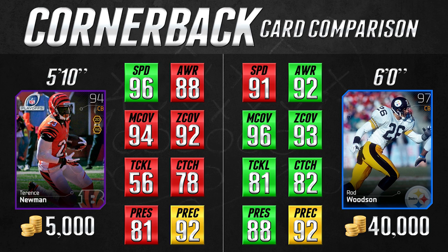The other thing majorly in favor of the Rod Woodson card is the tackling statistic — 81 from Rod Woodson versus only 56 from Terrence Newman. At first glance, I can see why people think that's a huge advantage for Rod Woodson. But my personal opinion is that if your cornerbacks are the players you're relying on to make tackles, you're doing it wrong. You need your defensive line, your linebackers, and in some cases your safeties to make tackles. We want our cornerbacks to knock away passes, get interceptions, and lock down the opposing team's receivers — and that's what the Terrence Newman card does.